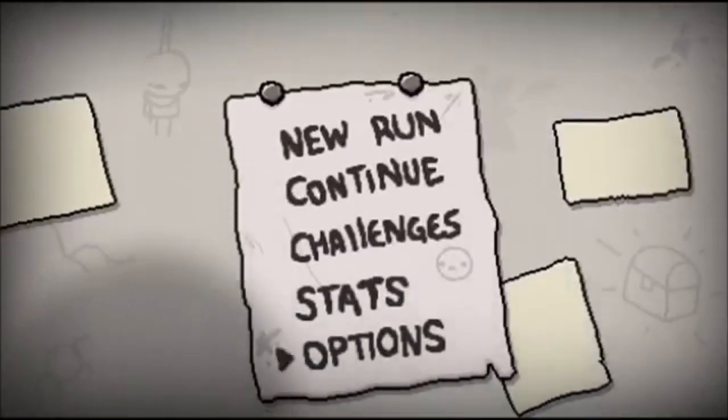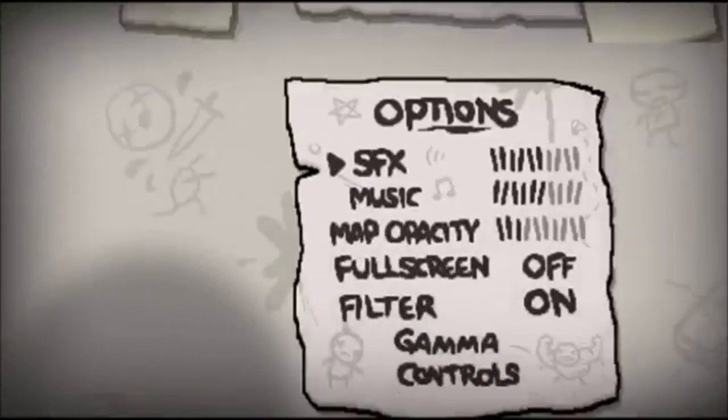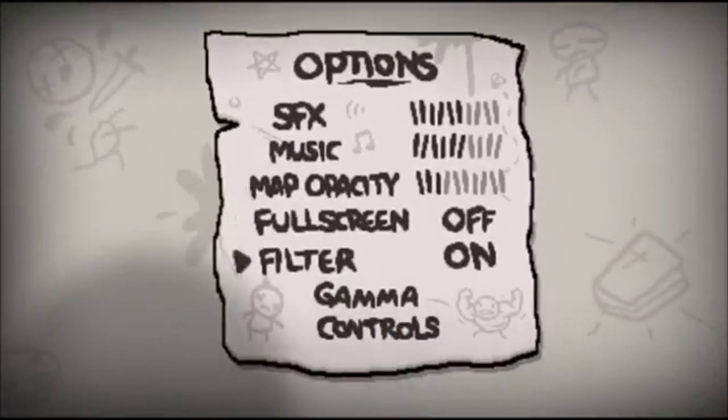Next we have this screen, which has new run, continue, challenges, stats, options — all pretty self-explanatory. Here we have the options screen: you'll be able to adjust audio levels, your map opacity — that's going to be the transparency of your mini-map in-game — fullscreen on/off, filter (I don't know what it is, but I imagine it's going to be a visual filter of some kind), gamma, and then controls are going to be your key bindings.